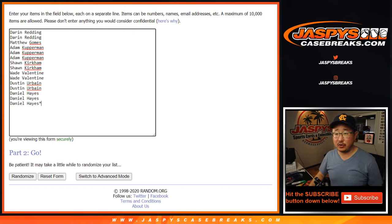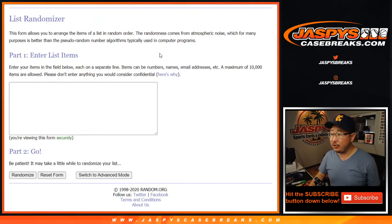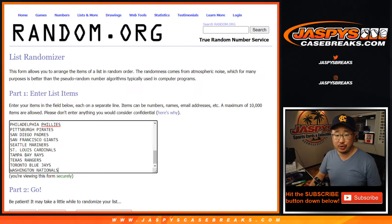A very big thanks to these folks right here. For the Diamond Icons spots, it's going to be a new dice roll and I'm going to randomize your original 15 names. For the break, we've got to do the break first. We're going to double up your names — one spot gets you two teams, and all teams are in.